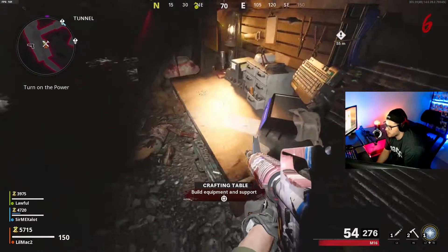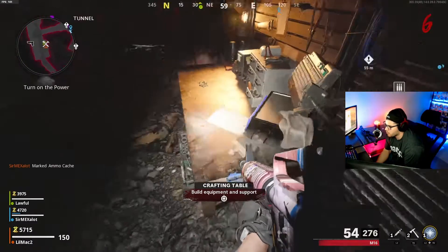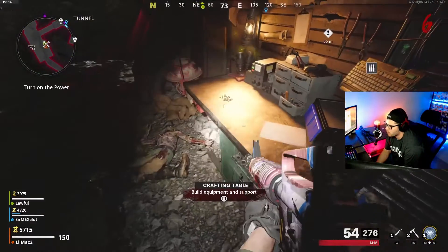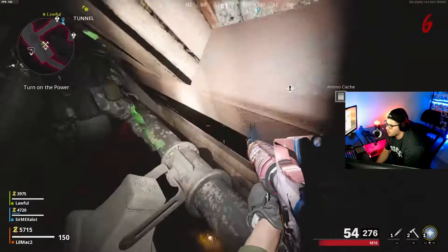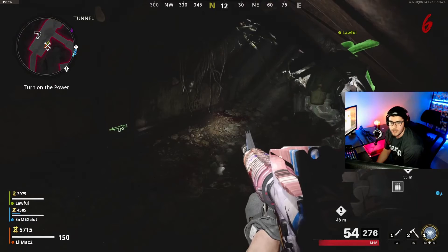So you come to the corner of this workbench here, you double jump and hold forward on the corner. Double jump and hold forward on the corner. And then you get right here and you can walk around and they can't hit you — that is the glitch.